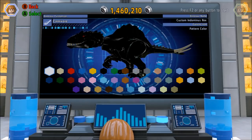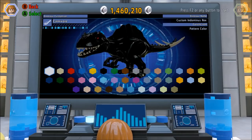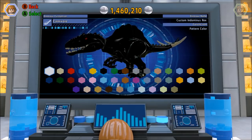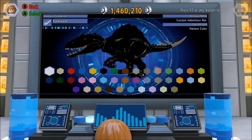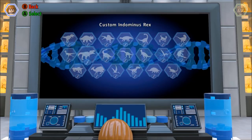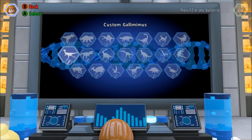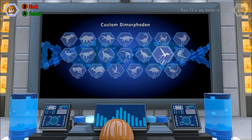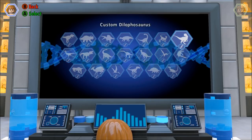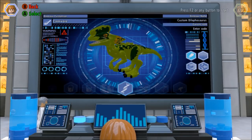So I'm going to create two more, and then we're going to go ahead and spawn these guys and battle a little with them. They are totally cool. So let's go back. Now what I want to do is create a medium and a small one too. So for medium, let's go with a Dilophosaurus.